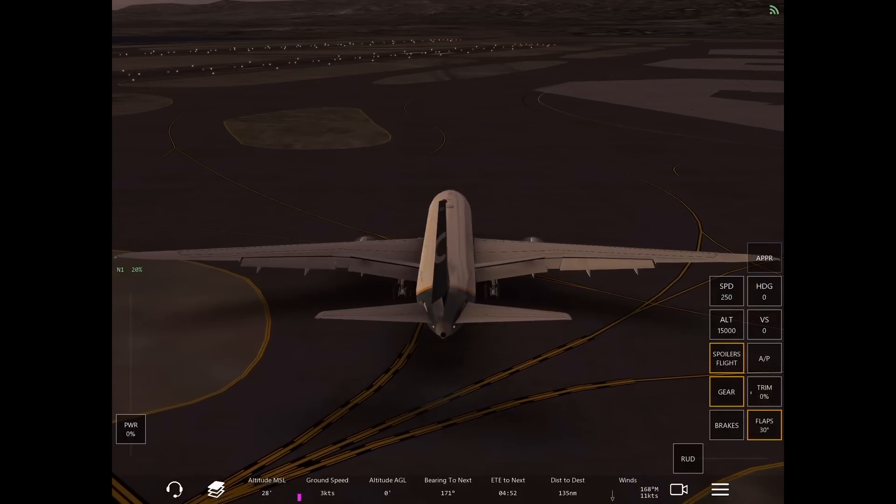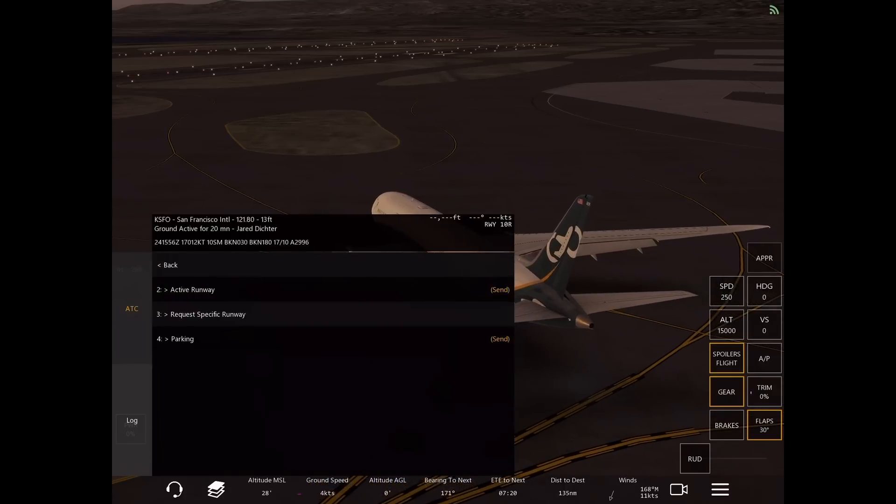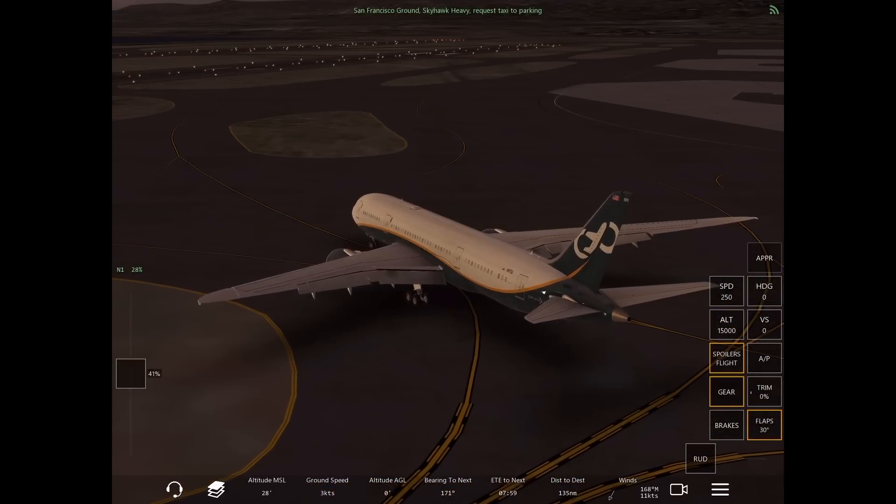Then after that, go ahead and turn off the strobes, turn off the landing lights, contact tower or ground and request taxi to parking.